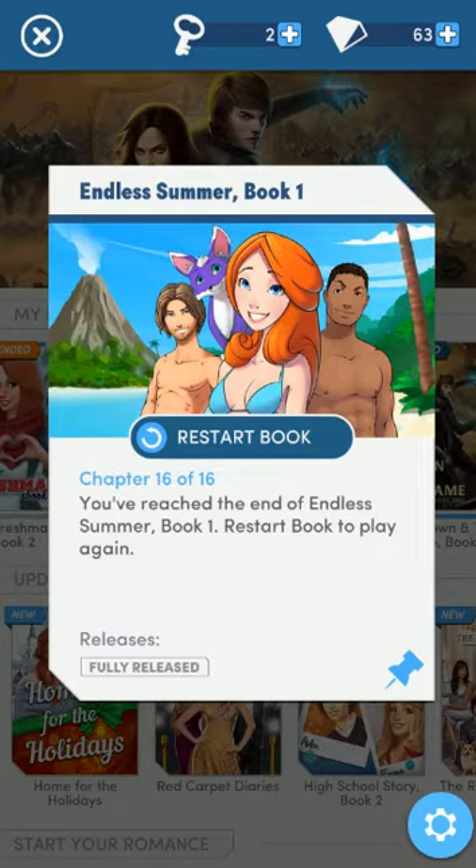The app itself is free. The games are free to play. However, if you look here at the top of the screen where it's got the keys, you earn a key every two hours to a maximum of two. It costs a key to play every chapter other than the first chapter of every book. You can buy more keys, or you can wait. Next to it, you'll see the diamonds.